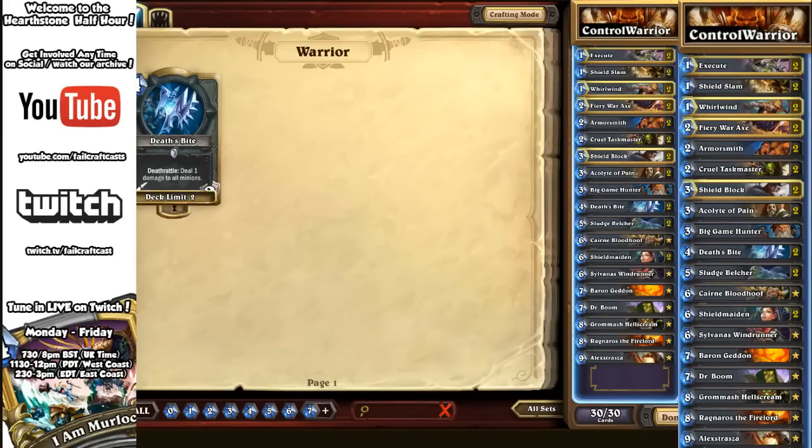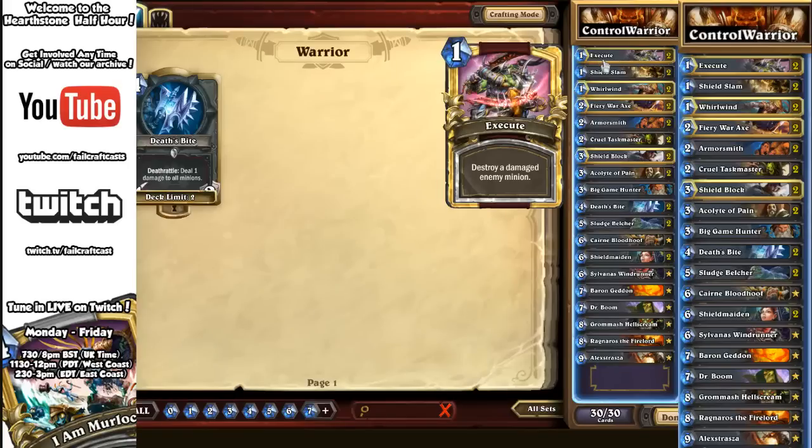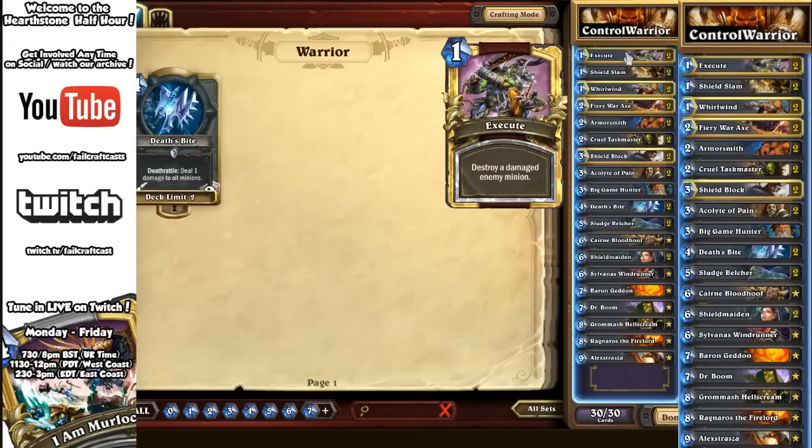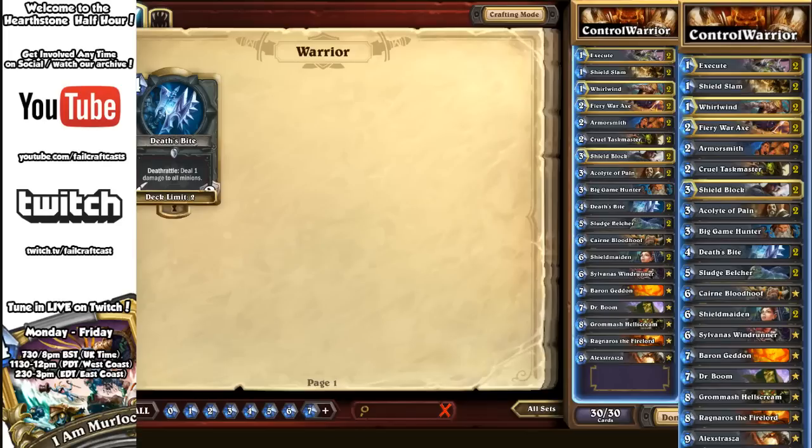With big nasty minions - that is how you play. Let's take a look at the deck. Control Warrior has a lot of staple cards. You'll see Execute, which combos well with Whirlwind, also with Cruel Taskmaster in a pinch, and then the one damage dealt by Death's Bite to remove any damaged enemy minion from the table for a mere one mana - absolutely excellent for very big minions.